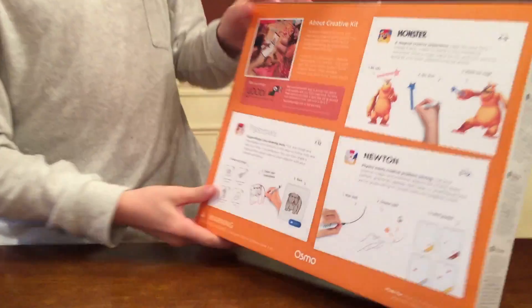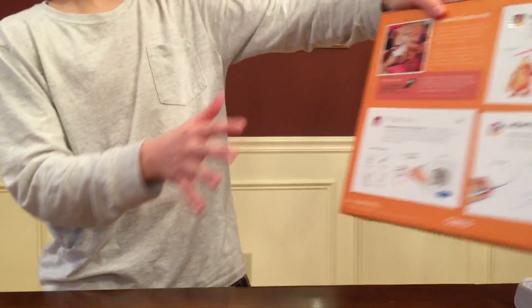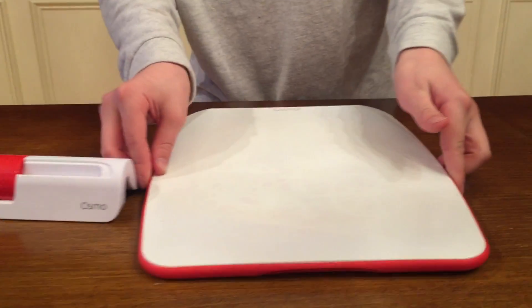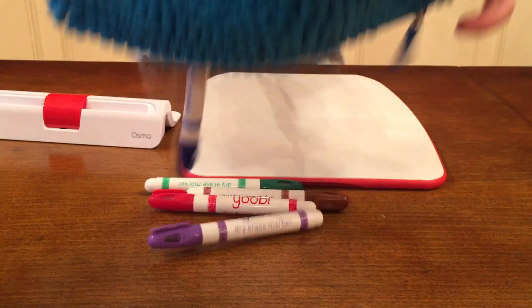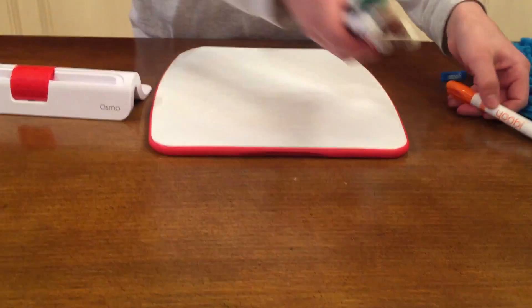This includes three games: Monster, Masterpiece, and Newton. We're going to be focusing on Monster today. What comes in this, besides these three games, are the stand that — if you saw the other videos — it mirrors, and then the whiteboard, and the markers, and this pouch. So let's get started.